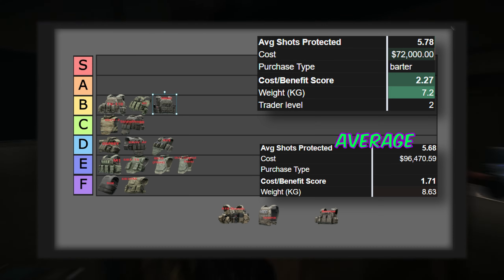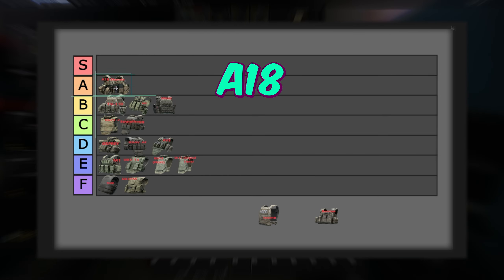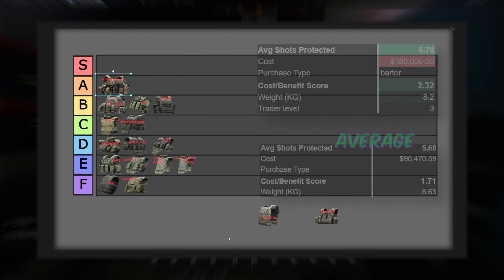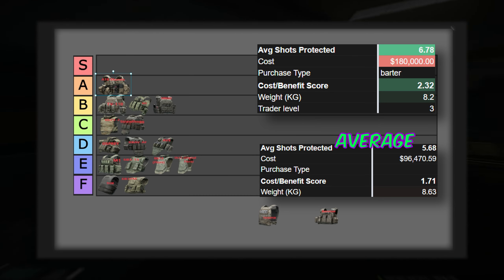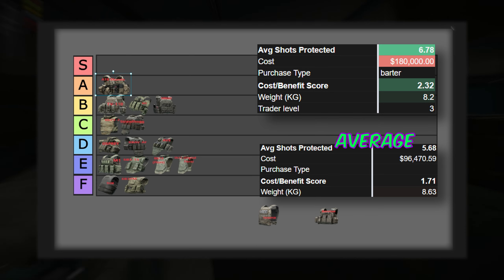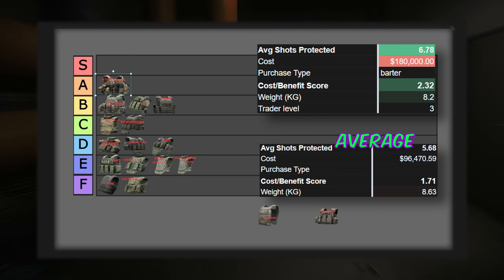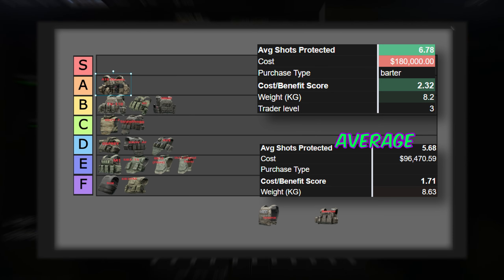Next up is the A-18 Skanda Plate Carrier, starting out grade A. Even though it costs a fortune, it stops the most bullets on average out of all the armors we looked at — 6.78. Even the Trooper doesn't stop as many shots, but only in rare cases where blunt damage is an issue. You cannot buy this on the flea, so you're stuck paying roughly 180,000 rubles for it. It also has a lower than average weight, but in my opinion this costs way too much. They should at least remove one of the Jack Daniels needed for the barter. But if money's not an issue, it's a great armor.